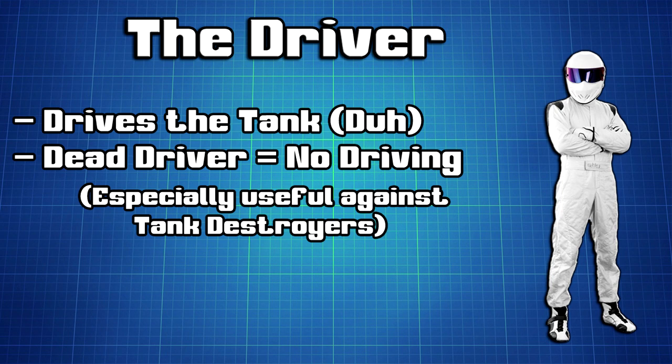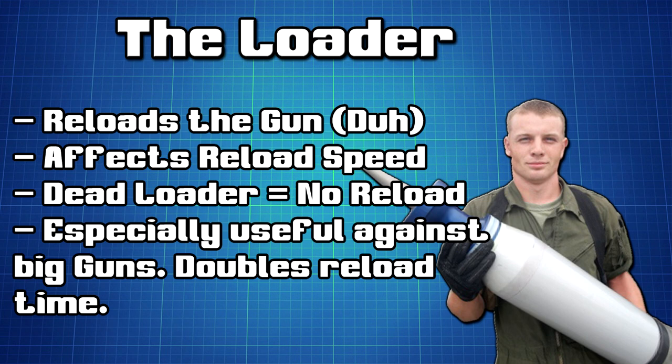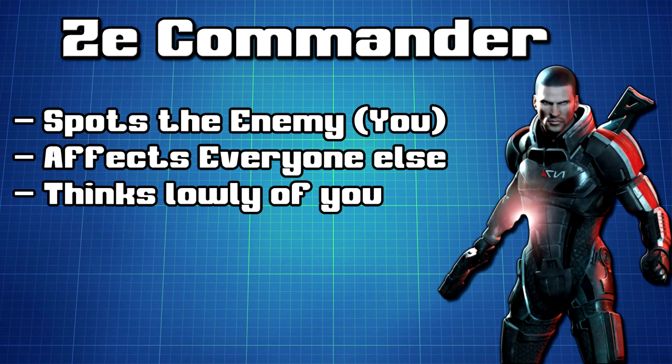Each crew member has a function. Kill the driver and the tank will be immobilized for a few seconds. Kill the gunner and the enemy won't be able to fire back for a few seconds. Kill the loader and the enemy will take much longer to reload between each shot. Kill the commander and the enemy will have a shorter spotting range as well as suffering from overall worse crew performance. Finally, kill the radio operator and the enemy won't be able to tell his teammates where you are.